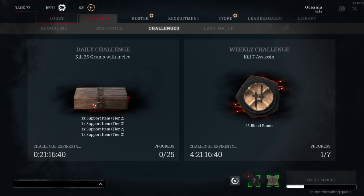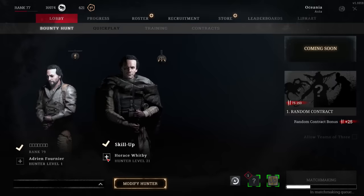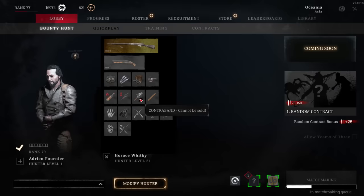One last thing: be sure to check the challenges tab inside the progression tab. There are daily and weekly challenges there that provide you with weapons or blood bonds. I wouldn't worry too much about completing this stuff since the rewards are really crap, but you might have accidentally completed them without realizing it, so it's always good to check.